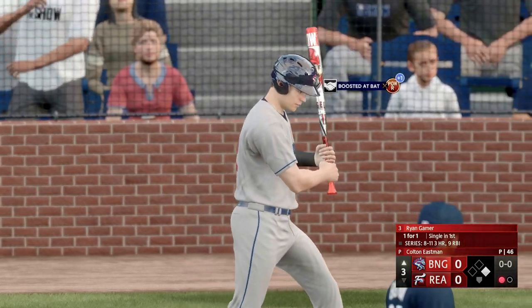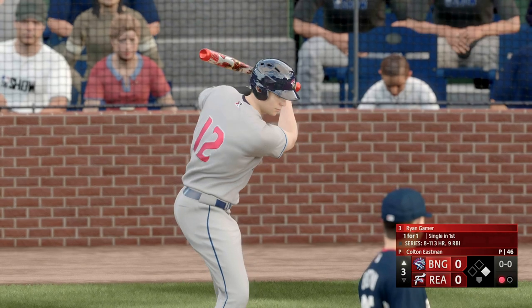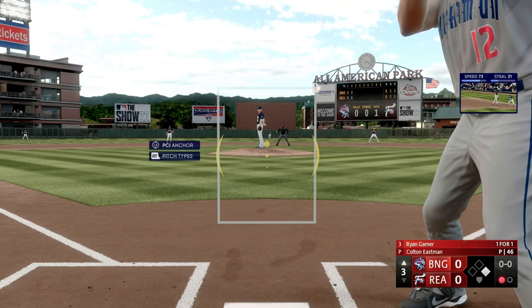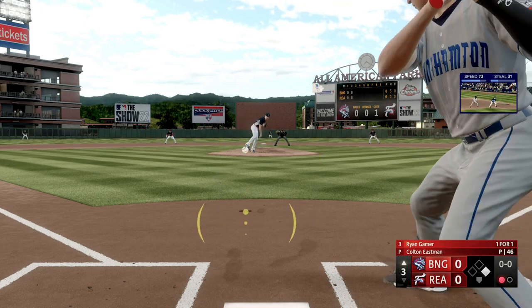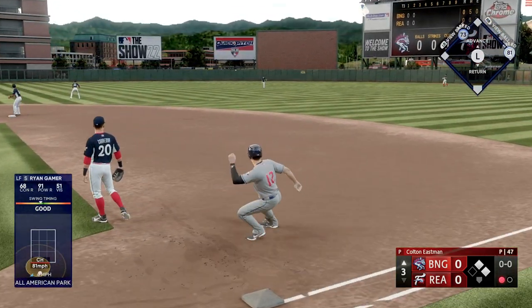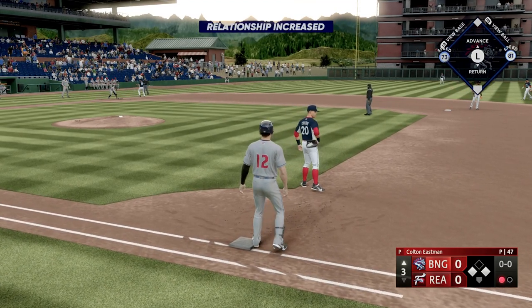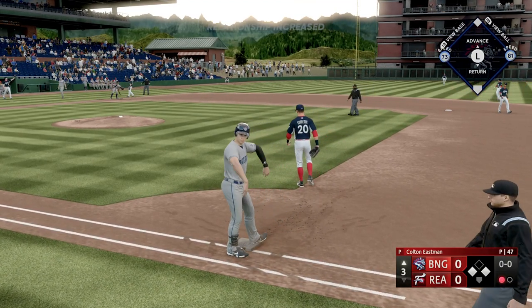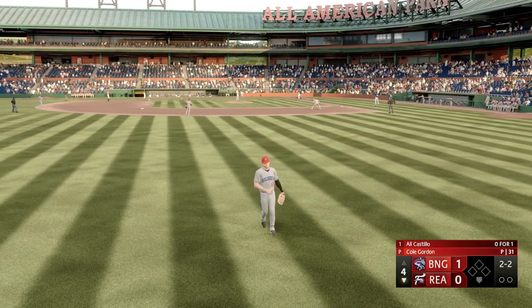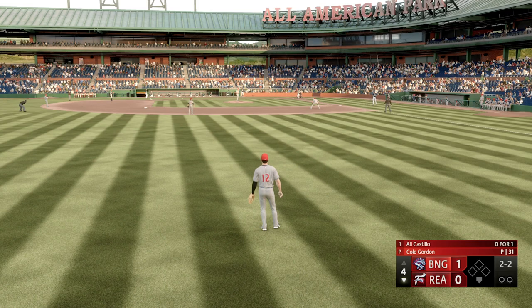Number 12 getting ready. We did not capitalize — still zero-zero ball game, top of the third, runner on first. You're talking about someone that could steal your bag and go deep — Bo Jackson, anyone? Eastman back to work. That's gonna be the same thing, that low golf pitch that Ryan Gamer loves. Stretched to third again — okay, this looks familiar.